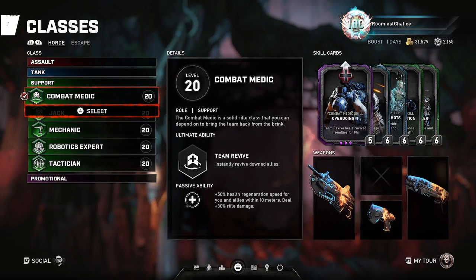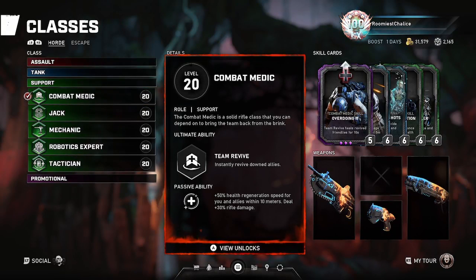Combat Medic is a simple class that is pretty strong, with an ultimate that instantly revives teammates that are down. This ultimate doesn't just pick them straight up — it has a pulse wave first, and then it'll pick them up. So the farther away a teammate is, the longer it will take for them to get revived. If there's a Scion walking towards a downed teammate who is across the map, and you hit your ult too late, it might not pick them up before the Scion squishes their head.